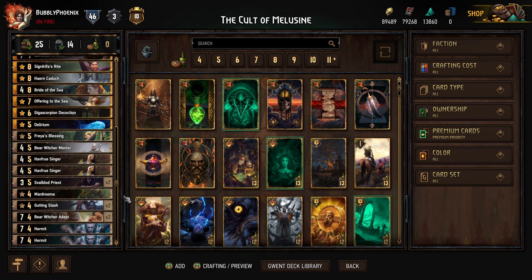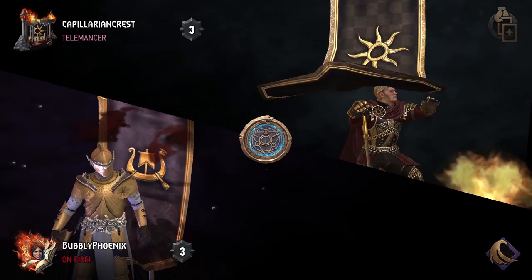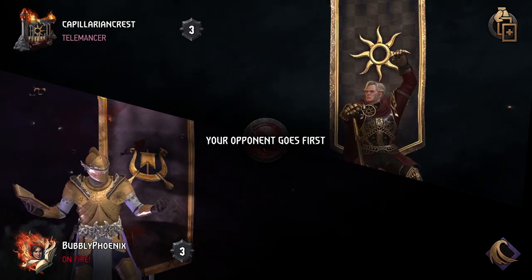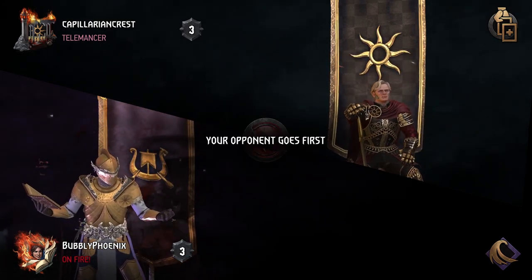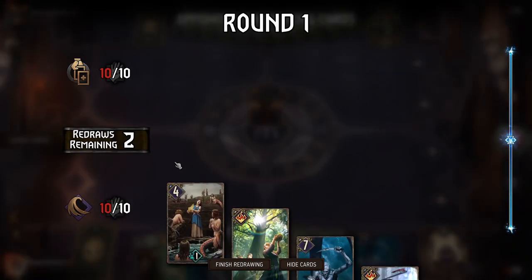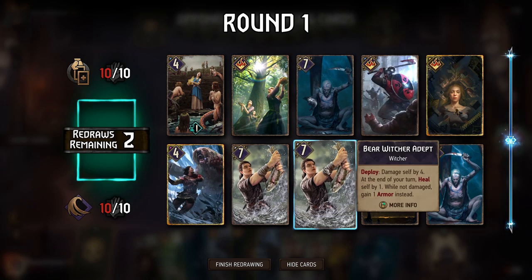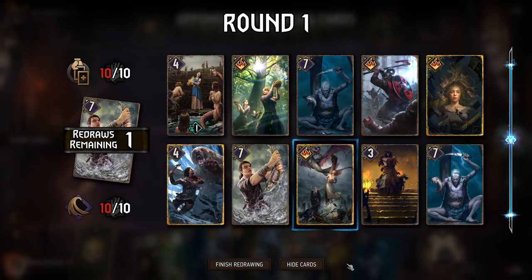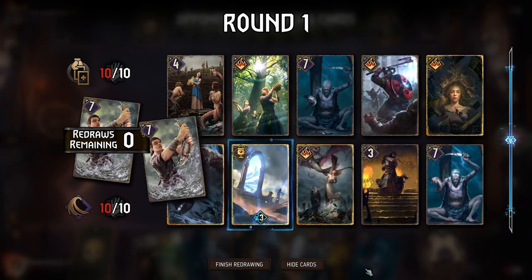Alright, facing Nilfgaard — Double Cross, this could be Mill. I faced a Mill deck running Double Cross before. Wow, that hits every single portal target. Let's go.